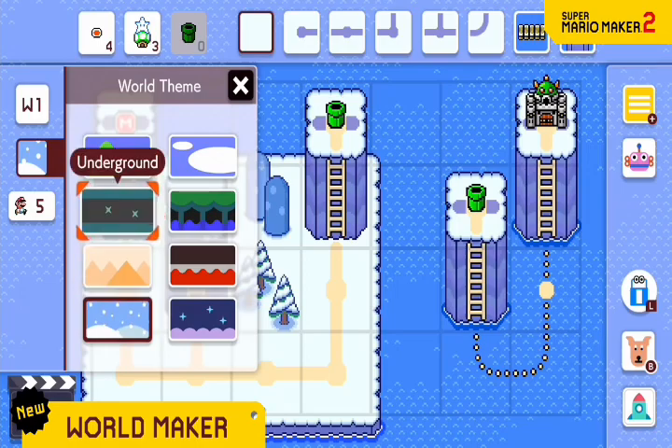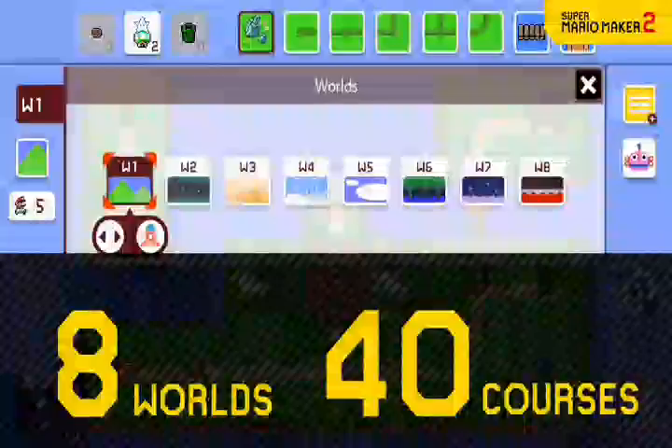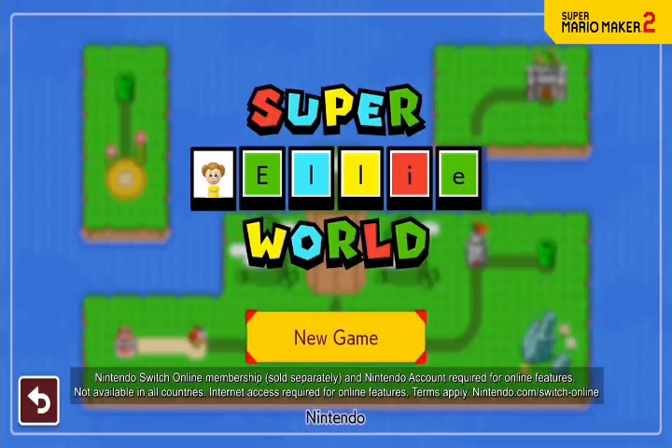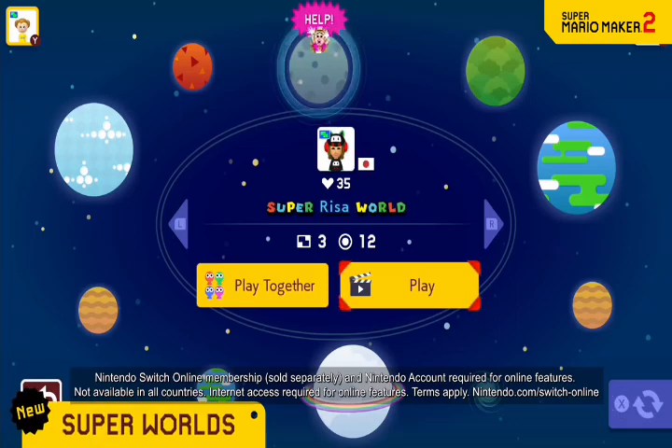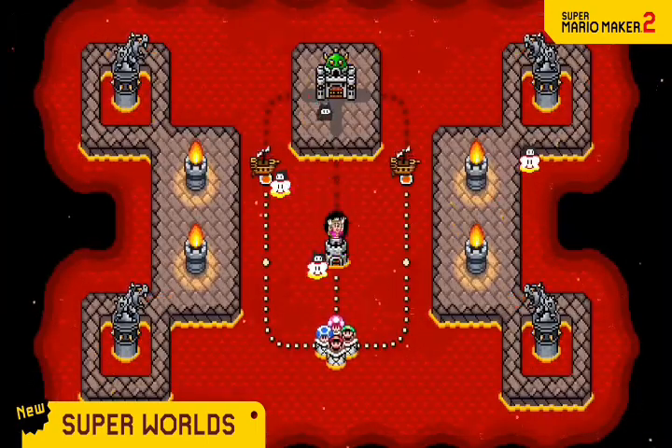In this way, you can make your own Super Mario game — a Super World of up to 8 worlds and 40 different courses. Unveil your very own Super World in Course World, and share all your ideas with people around the globe.